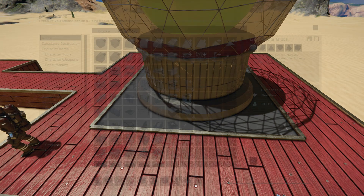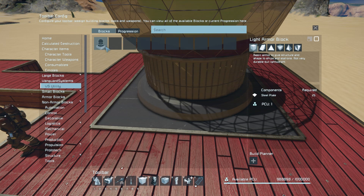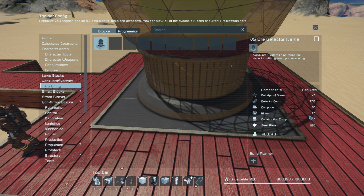Once you've added this in through the mod menu, all you've got to do is come into the G menu and find it inside here. You can see me going to VS Utility — there it is right there. It's not too bad; it's just a much more expensive ore detector, but the only real problematic part is going to be the detector components, where you need 200 of them.